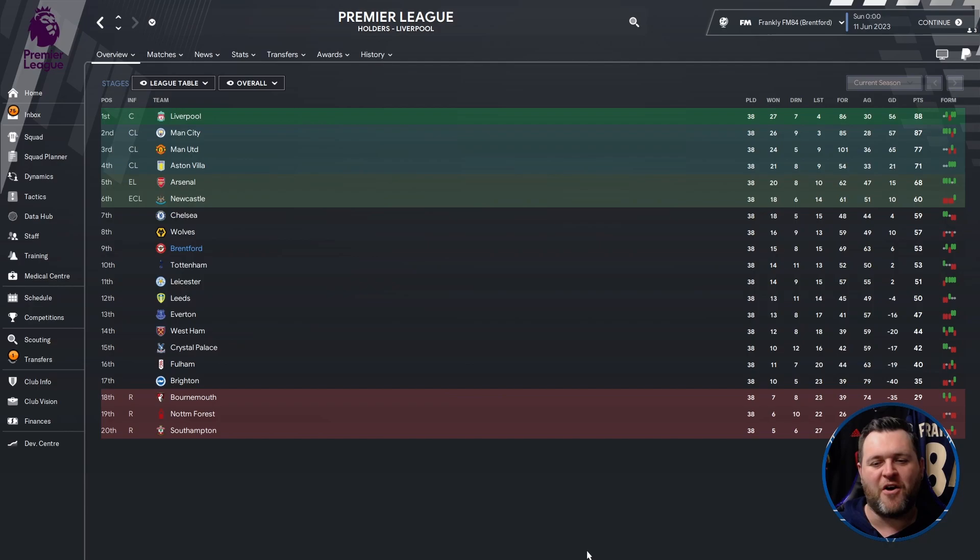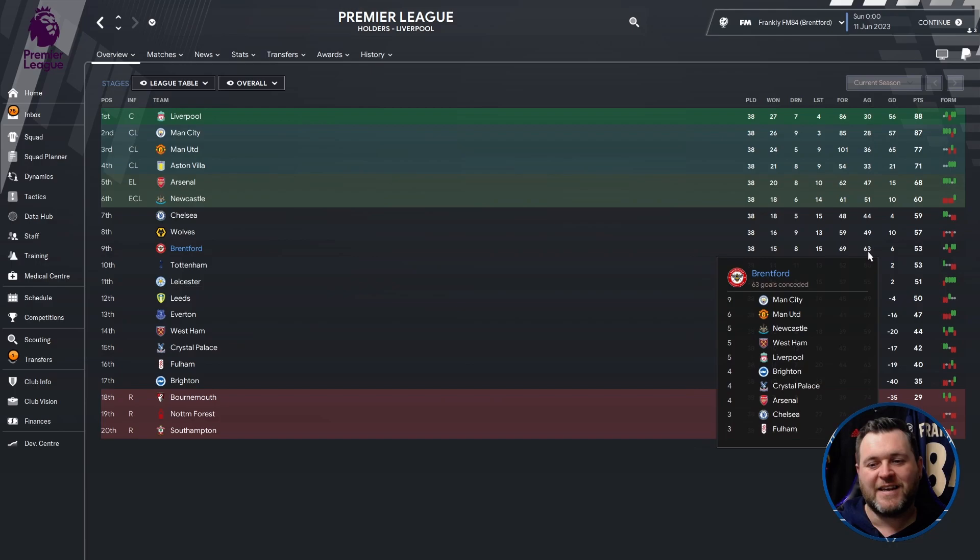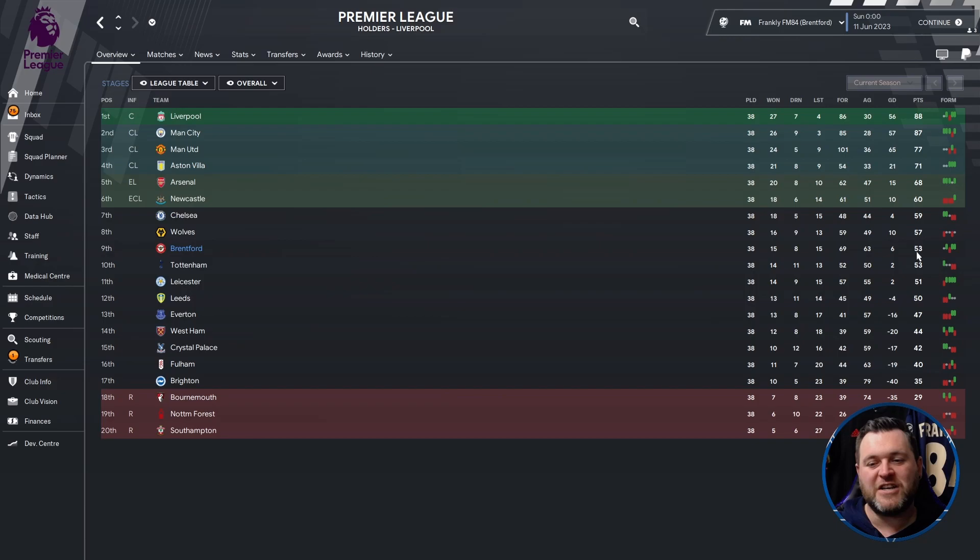We are kicking things off by looking at the results in the Premier League. Brentford have finished 9th. Looking at their overall standing across 38 games: they won 15, drew 8, lost 15, scored 69 goals, conceded 63, which left them a 6 goal difference, and they finished on 53 points. That was 7 points behind Newcastle, who finished 6th qualifying for the Europa Conference League.